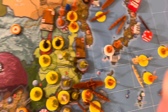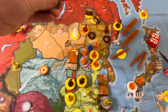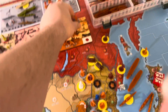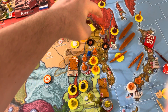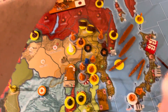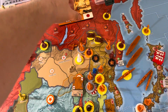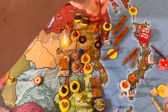Then I'm going to move two infantry from Rehe into Western Manchuria, two infantry from Rehe into Eastern Manchuria, one fighter and one attack bomber from Rehe into Western Manchuria, and one fighter and one attack bomber from Rehe into Eastern Manchuria.